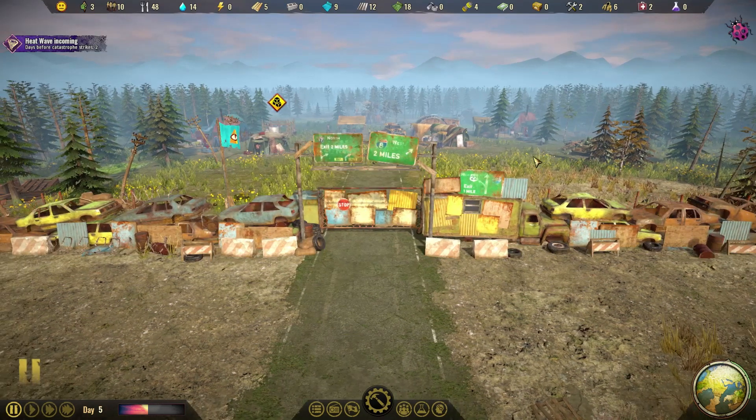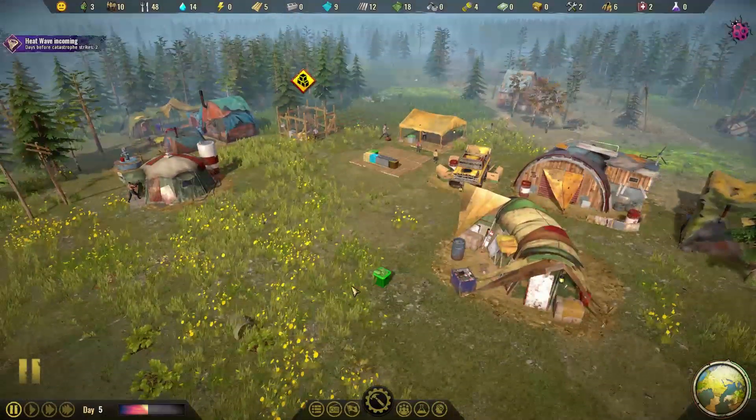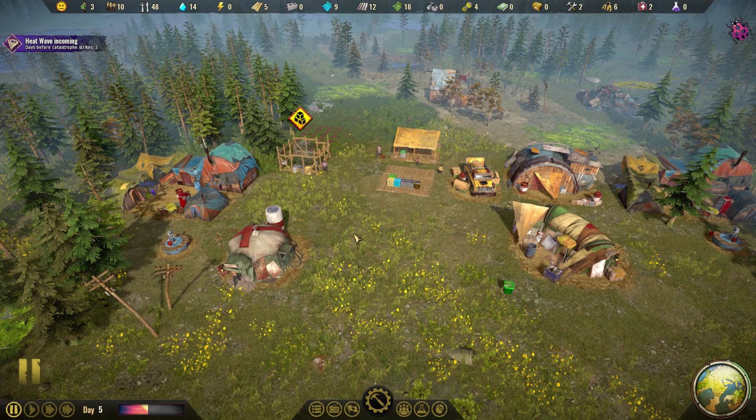Maybe we could scavenge some stickers — some great big smiley face emoji stickers, or unicorns, just to make it look a little bit happier. But never mind, maybe we can do that at some later point. So let's go through the Gate and have a look at Happyland in all of its glory — as much glory as you can have from a settlement in the apocalypse.